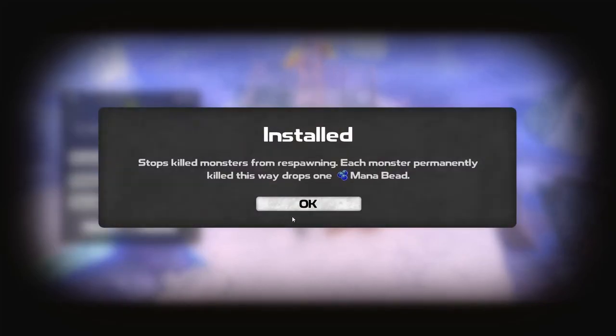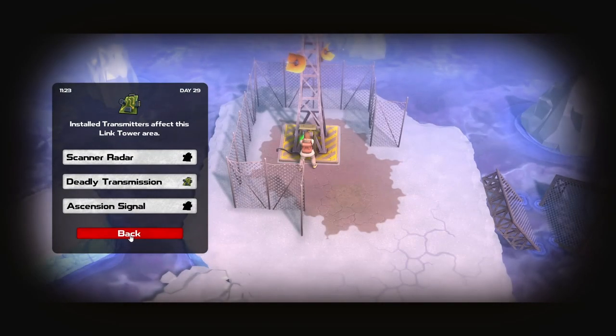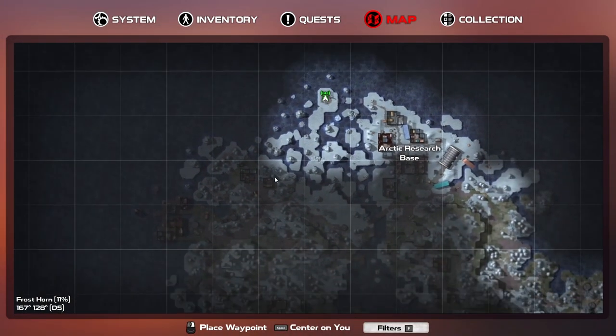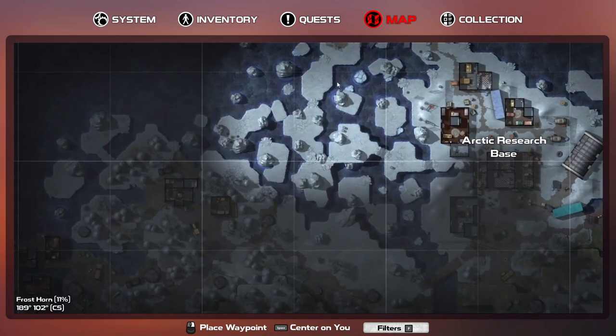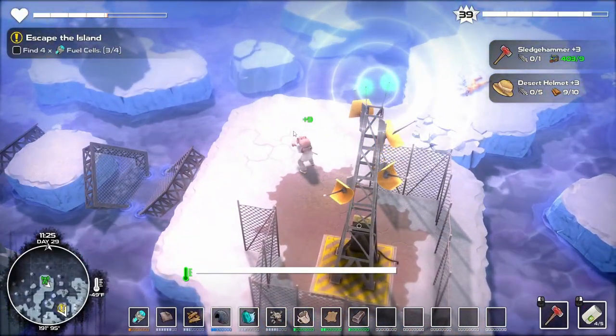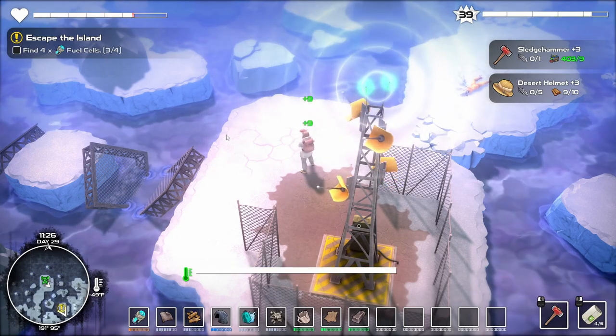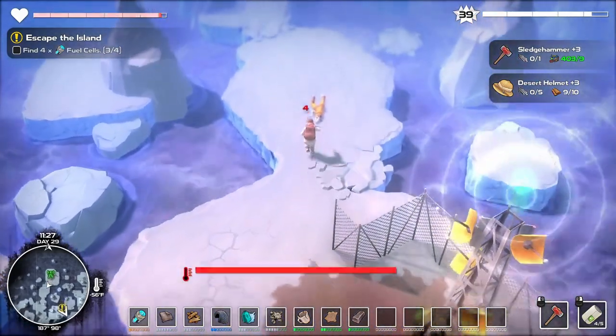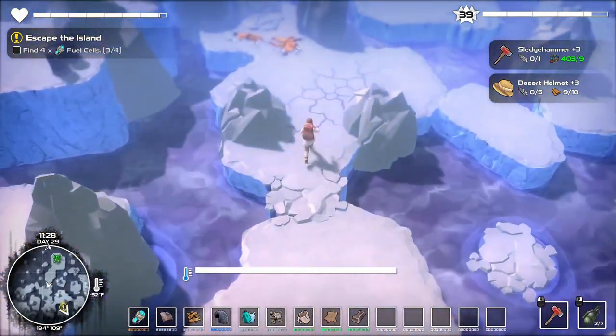I put the deadly transmission mission on - crazy. I'm trying to figure out how to get back. I thought I saw a campsite so I was like oh I'll go over there and get warm, but it was just three tires on the ground. I was so disappointed when I got there. Life is full of disappointments - gotta make lemonade out of it.